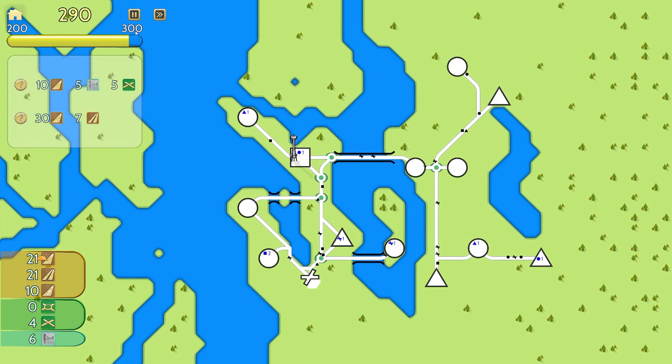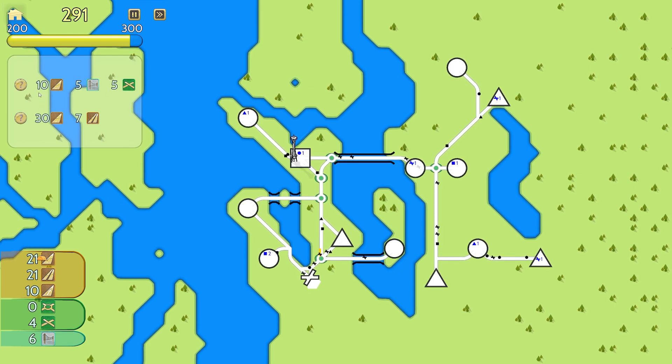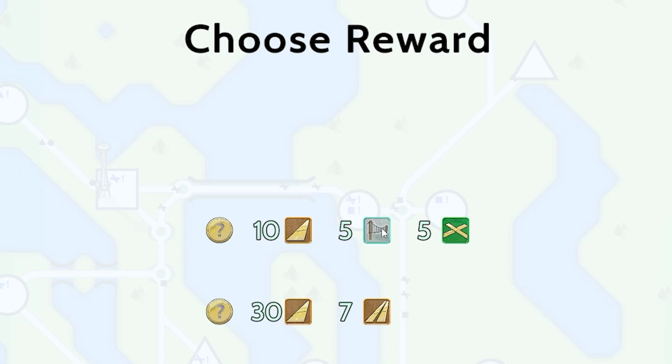Top left, we've nearly filled the bar. We're nearly up to 300, which means we get to pick another reward. Although I did say bridges are going to be useful. The bottom one has so many more road pieces - I'm going to go with that, definitely.